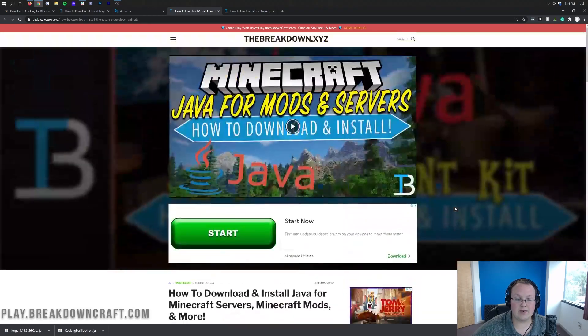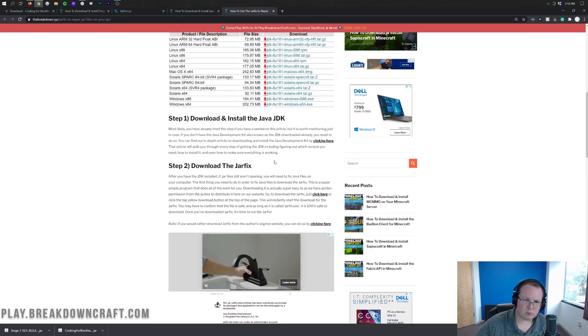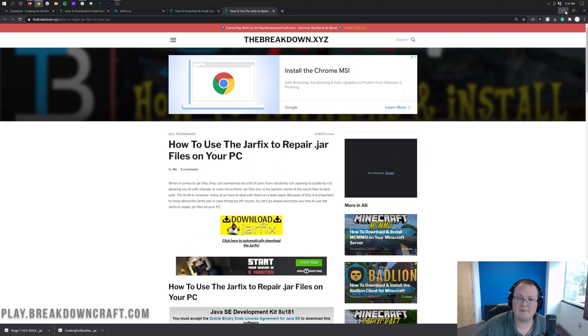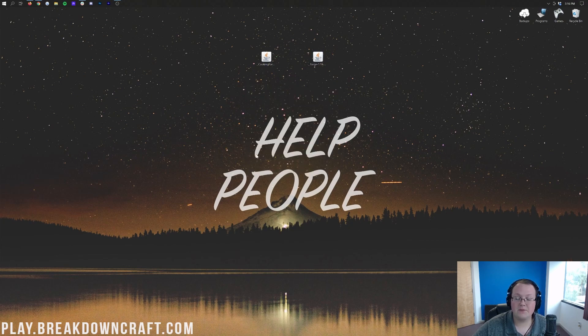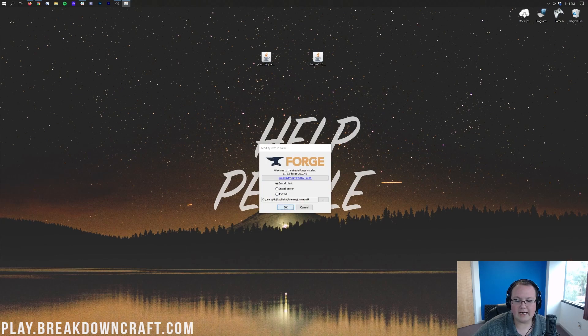However, if you're still having issues after you download Java or your Java files still look weird, go ahead and check out the Jarfix as well — a little fix you can run that makes your JAR files link back to Java, thus fixing your logos and making things look better. Right-click on Forge, click on Open With, click on Java, and click OK. This will open up the mod system installer for Forge, where you just want to click on Install Client and click OK.